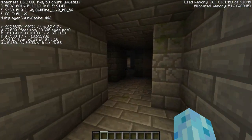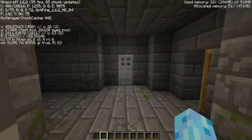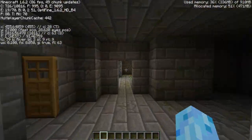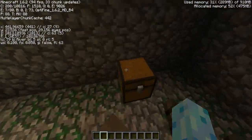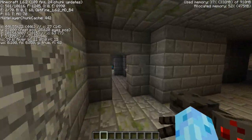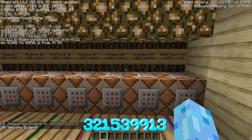I found another dungeon I'd never found before. It's a spider spawner — in this chest you've got three buckets, a name tag which is really cool, gunpowder, and string. In the other chest: another name tag, more iron horse armor, more music discs, a saddle, bread, and a bucket. This is really really nice. The seed will be displayed on screen for the rest of the video.